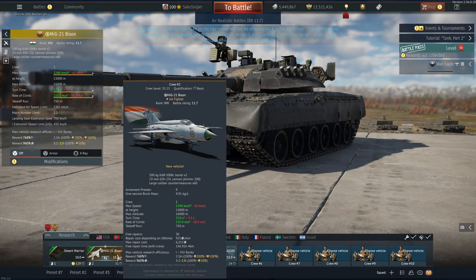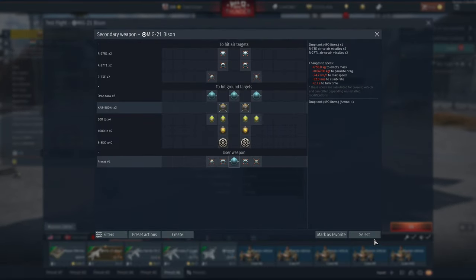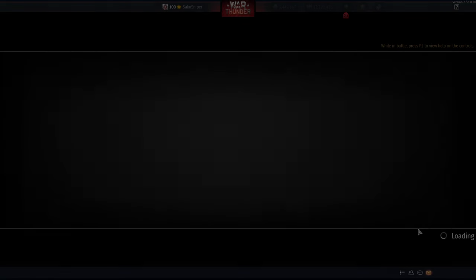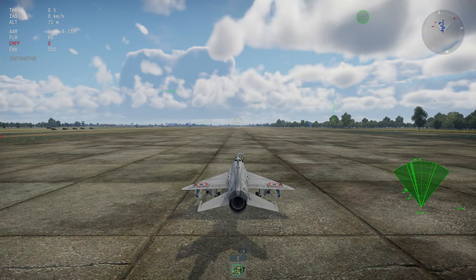Anyway, let's take it into a test flight - sorry, I'm still used to doing ground content. The MiG-21 Bison is going to be coming in at around £70 or around $80.